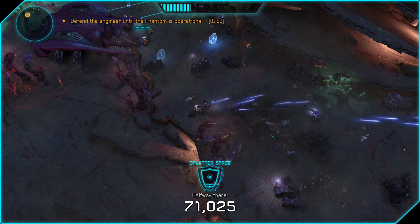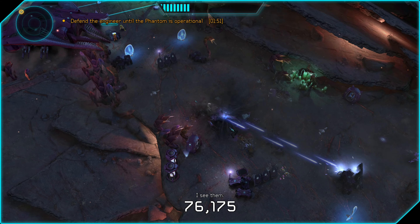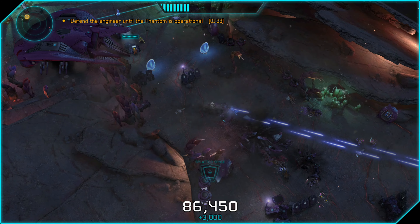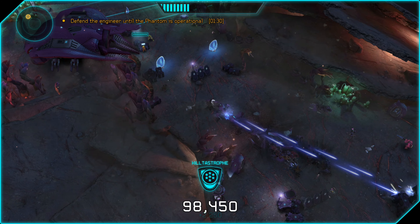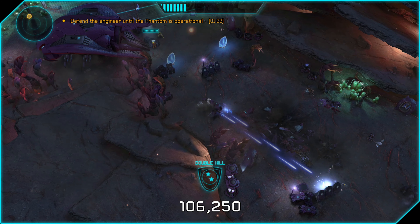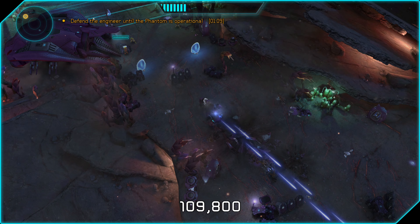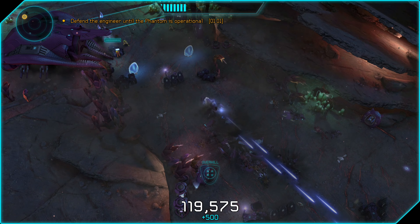We're about halfway through this mission. It starts off with about four minutes on the timer and we're about two minutes in now. We're basically just holding out for as long as possible — four minutes ideally — and then we could escape with our newly repaired Phantom. One thing you want to do is keep your ghost in a position where it could go in any direction. You don't want to be up against a wall or backed up against the barricade because that limits the amount of evasive maneuvers you could take. If a grenade comes your way you want to be able to go left, right, back, forward — anything to keep your mobility as high as possible.